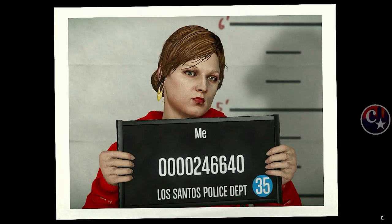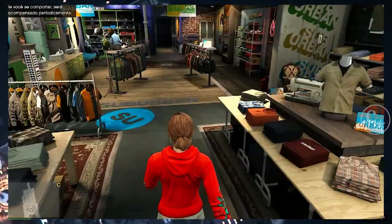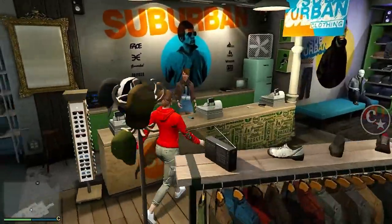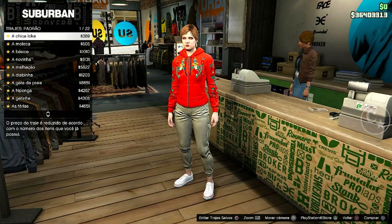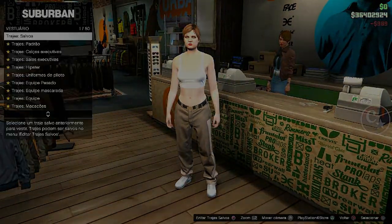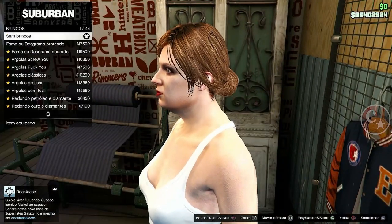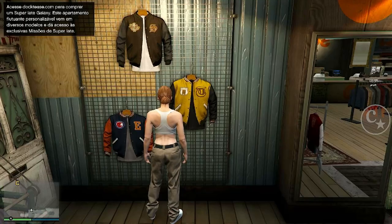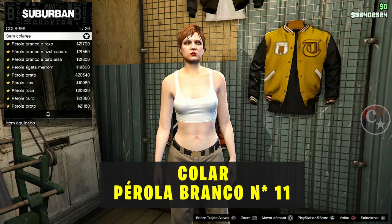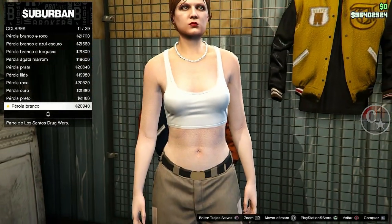Obviamente que o método surgiu de uma forma diferente, pois o modo criador já funciona há bastante tempo. Mas consequentemente, aí dos pets veio essa mudança. Estando na seção, coloque um traje padrão. Vamos retirar todos os acessórios — no caso aqui, o brinco. E vamos colocar um colar. Venha em colares e coloque o colar pérola branco número 11.